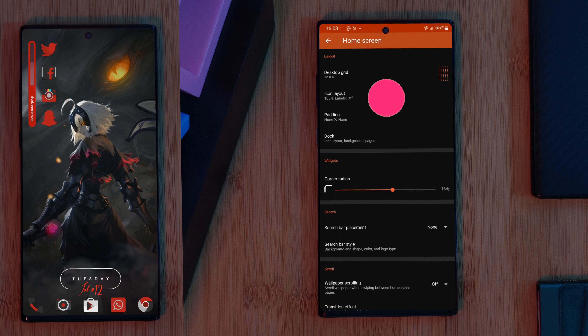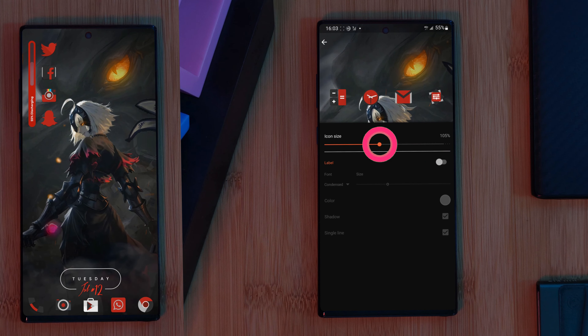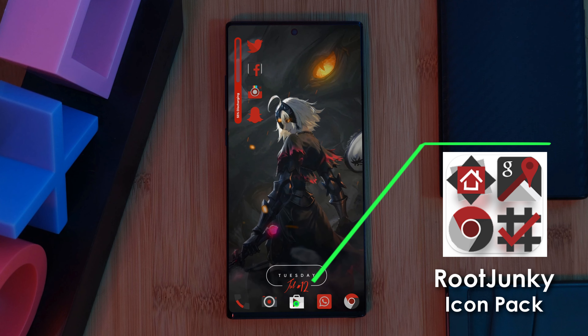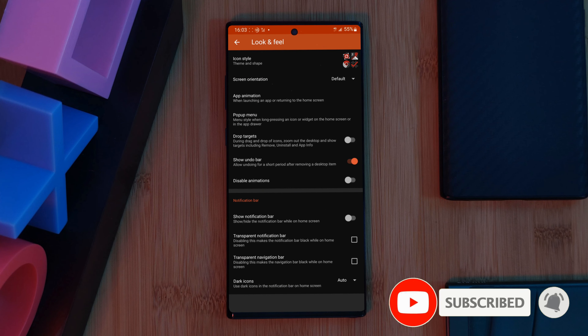As a quick note, if you want that full screen edge-to-edge look for your home screen setup without those ugly signal bars, make sure you disable the notification bar within Nova Launcher settings. And to get this comfortable icon layout, head to Nova's home screen settings and change the grid size to 5 across and 12 down. To really clean up your home screen, I highly recommend you turn off icon labels, increase your icon size, and disable your home screen dock.